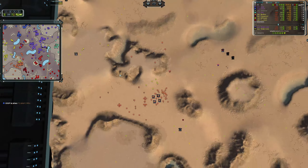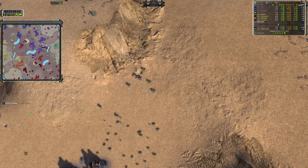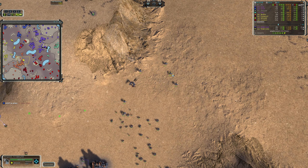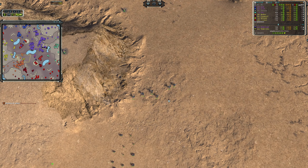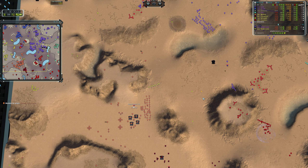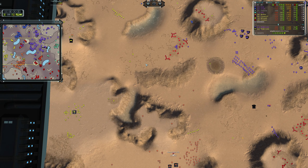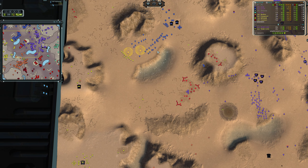Mr. Riage used his tech 2 factory to only build Mongoose — that's a bit of a problem. The Mongoose is kind of the damage backbone for UEF while the Pillar is the HP backbone of UEF tech 2. By only building one, you're missing the other side. The Pillar has the highest HP efficiency per mass invested at tech 2, and the Mongoose's damage efficiency is also very high. On UEF you need to build both, but if I had to pick one I'd pick the Pillar — Mongoose just melts too quickly.